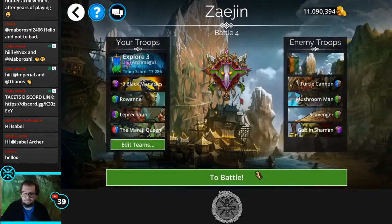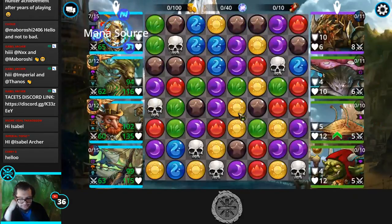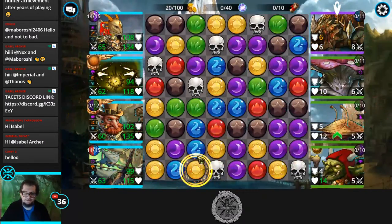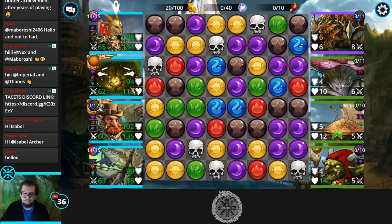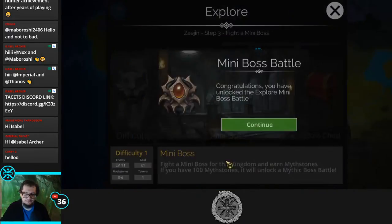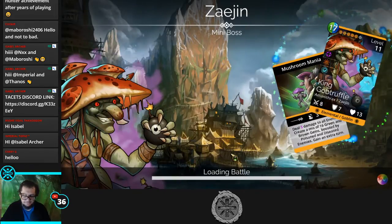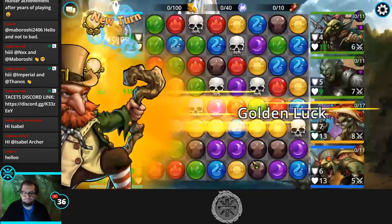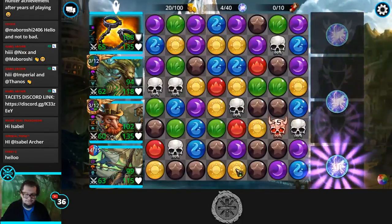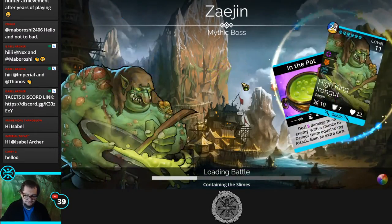Fun fact about the Moa — it was the first battle crasher before battle crashers even existed as a mechanic. They actually tested the mechanic one Thanksgiving in 2018. It started as almost a one-off event, then they decided to add it as a full feature. The Moa is theoretically the first battle crasher that ever existed — so much so that battle crashers didn't even exist as a mechanic when it was a battle crasher.